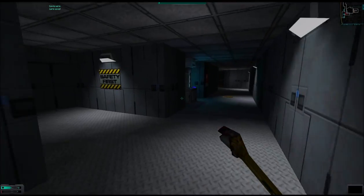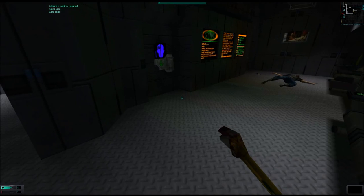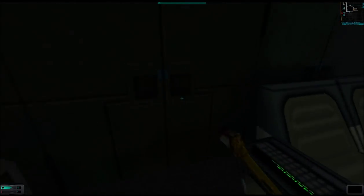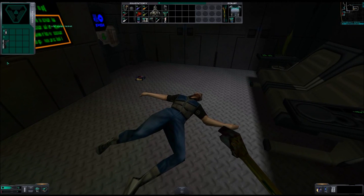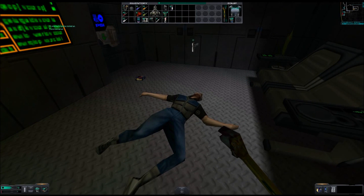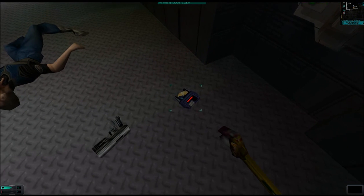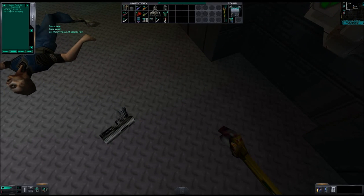First, we have a charging station — let's go ahead and hit that. We find the stats upgrade unit, which I have no use for. Inside the trash can, we find seven cyber modules, bringing my total to 79. On the corpse, we have 12 standard bullets and a pistol, from which we can unload three more standard bullets, for a total of 15. On the ground past the corpse, we find an audio log — McKay, July 12th, 2114, regarding their escaping.